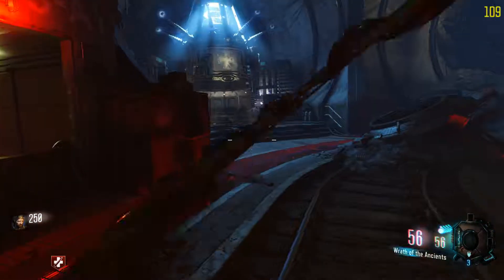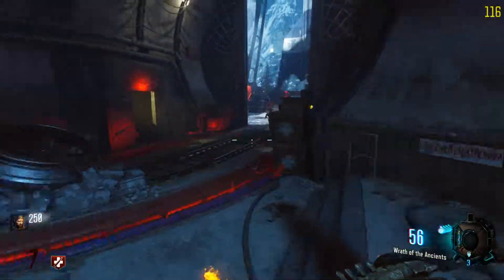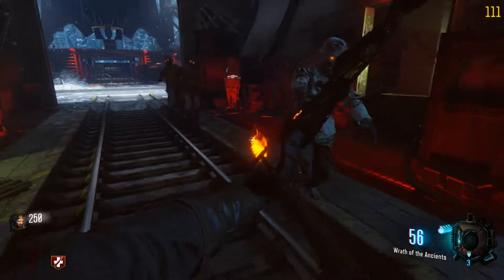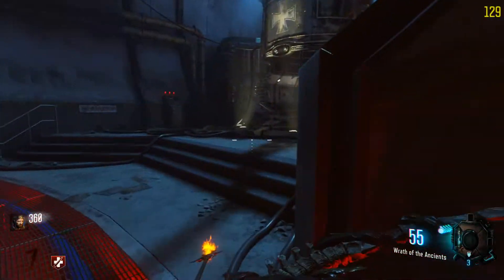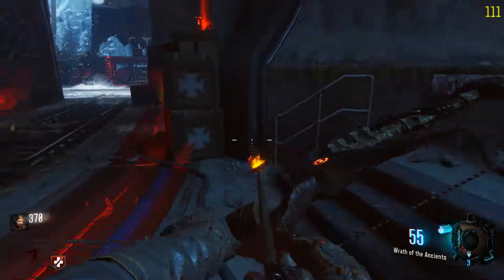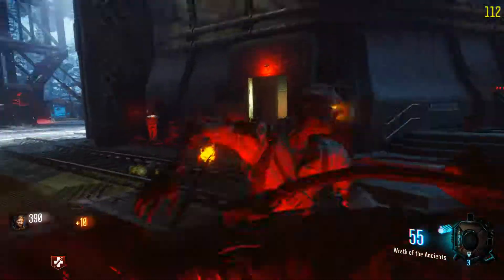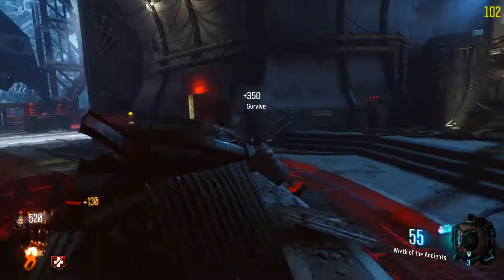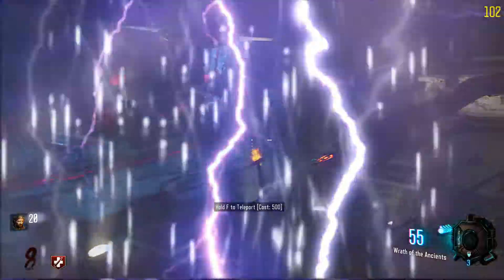As soon as you have the bolt, go back to the teleporter and teleport back to the anti-gravity chamber — I keep forgetting what it's called, but it's above the point.